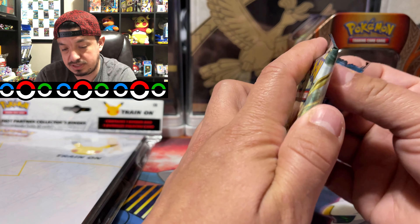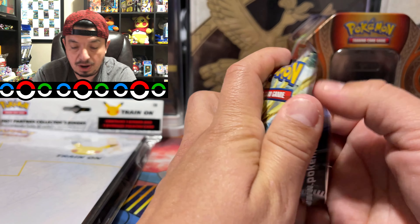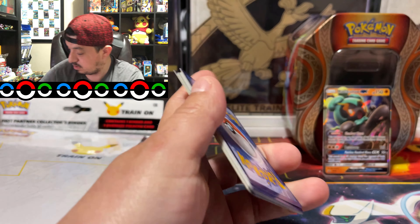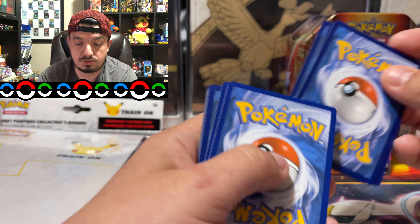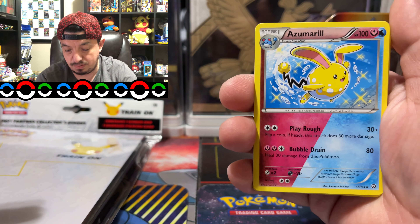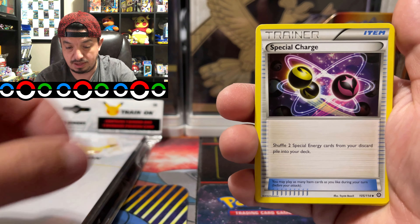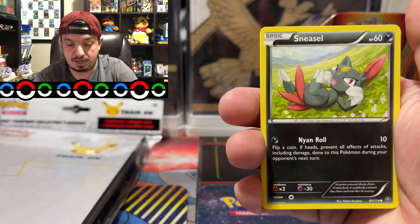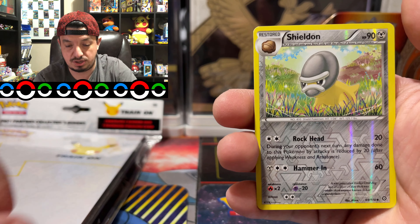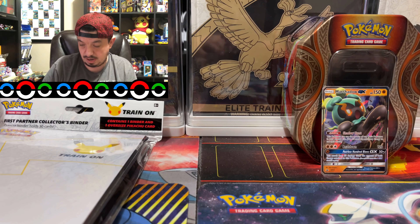All right, so here we go — Steam Siege. The probability of the shinies on this set is out of this world. There is the code card. One, two, three to the front, five. We have Azumarill — shiny, most people don't know that but that's a shiny — Mantine, Sneasel, Hoppip, Fletchling, Fletchinder, Sheldon, and a Yanmega rare, non-holographic.